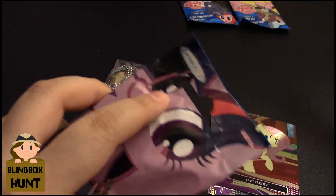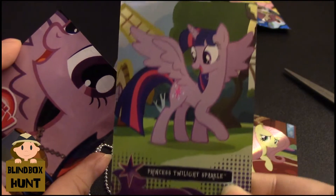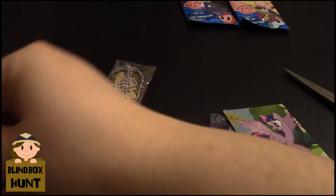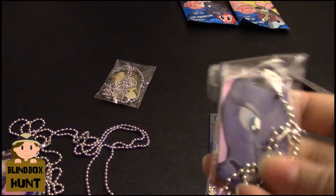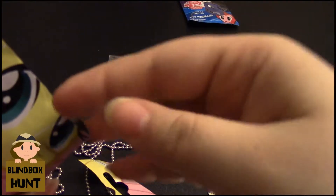Second Twilight Sparkle bag. So it's a Twilight foil card — I think I have her already, but I'm not really sure. And you also get a Princess Twilight Sparkle decal. I actually don't think I have her — I don't remember getting that decal. And then a Princess Luna dog tag, which I also believe I already have. So far two doubles and two new ones, at least in the dog tags.